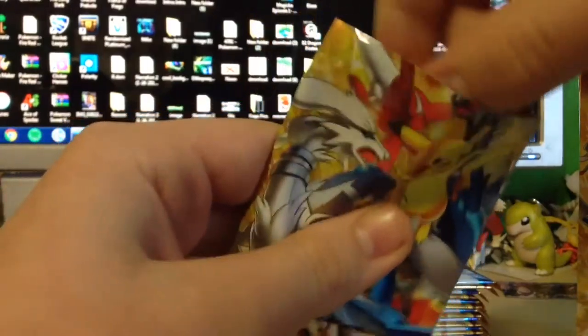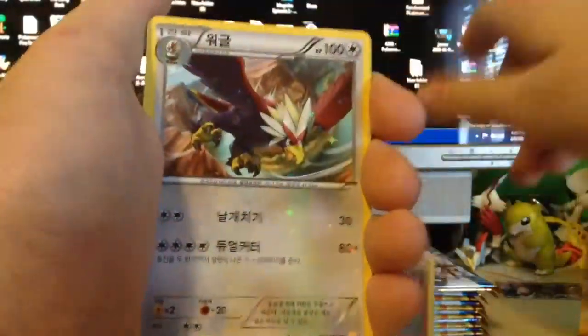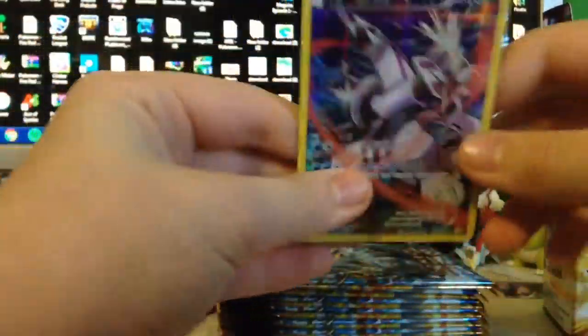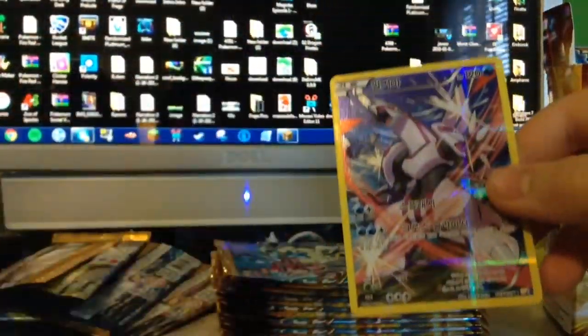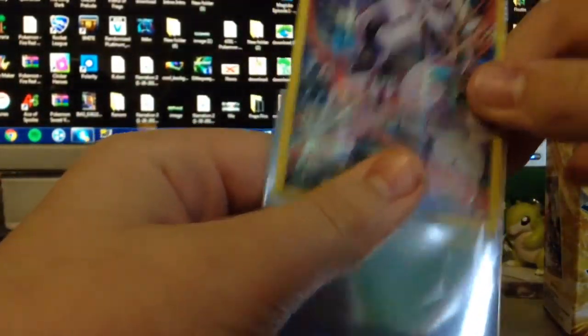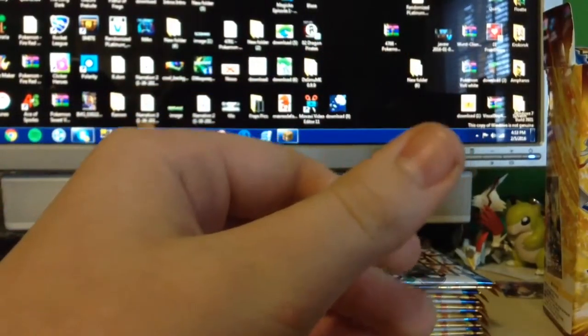I just wanted to trim the box packs for the first couple, I'm probably just going to start opening them regularly now. I accidentally hit it - I didn't see who it was, it was something black though. Pansham, Braviary, Wobbuffet, Inkay, another Palkia - it's a double up, but that's still awesome. That's 5 out of 27.